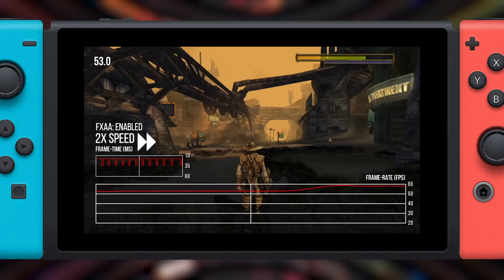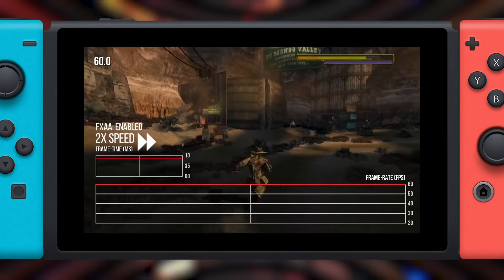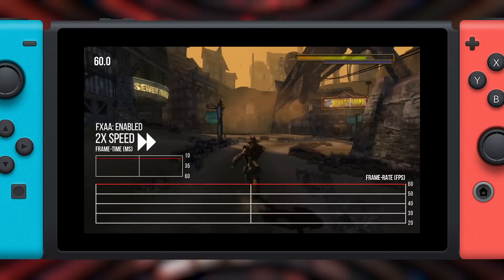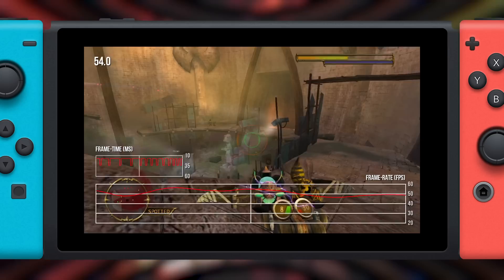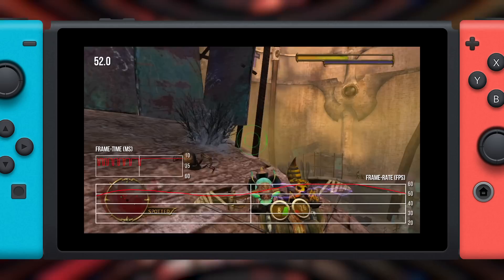Then of course there's portable mode, and I tested the same two areas. Right away, you'll notice some extra performance loss not present in docked mode. The rest of the town is mostly stable, but that one distant view does result in a performance drop. Overall, I think it's mostly comparable to docked mode, and a huge step up from the Vita version which struggles to maintain 30 fps. So it's still a great way to experience the game in portable mode. The temple area still exhibits the problems found in docked mode — there's just something about that area that really pushes the system.